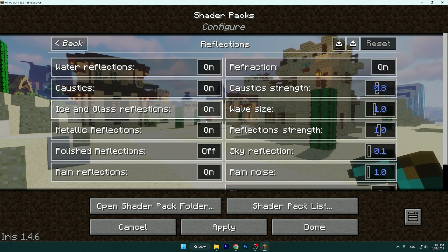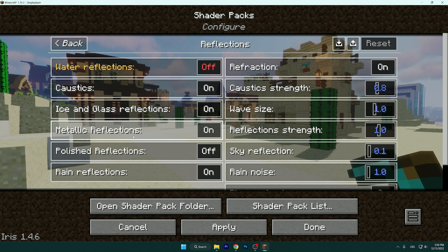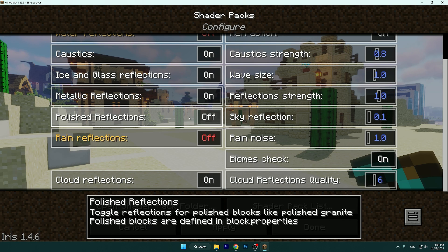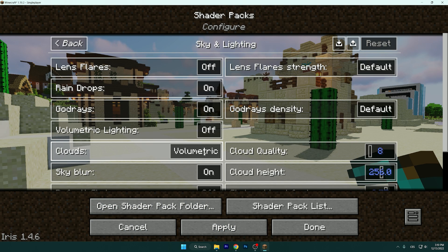Now go to Reflections — this is particularly important. Turn off Water Reflections, turn off Rain Reflections, turn off Polish Reflections, and turn off Ice and Glass Reflections. Leave Wave Size at 1. Hit Apply and make sure it's working.